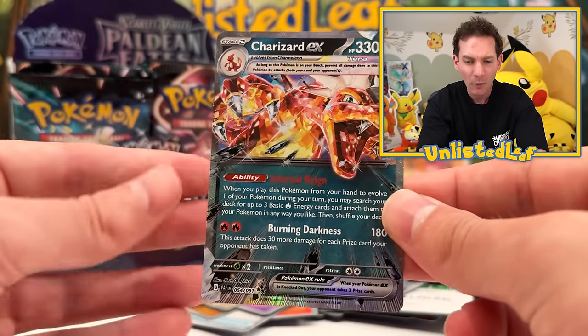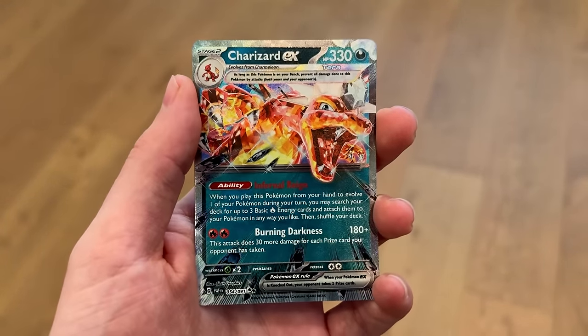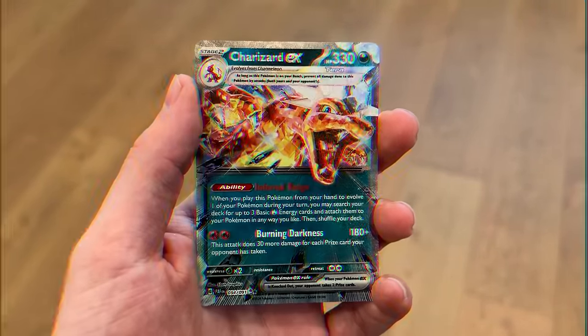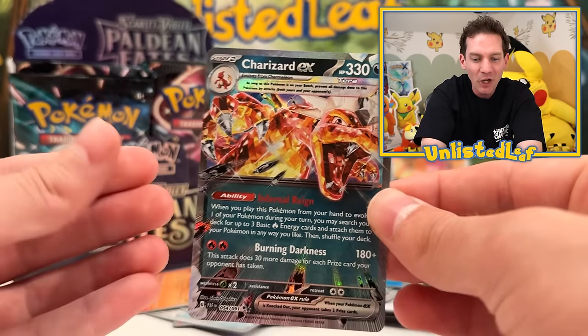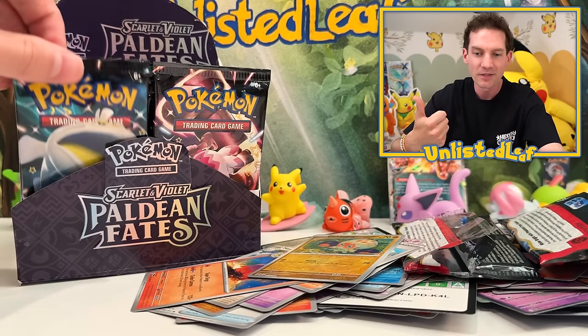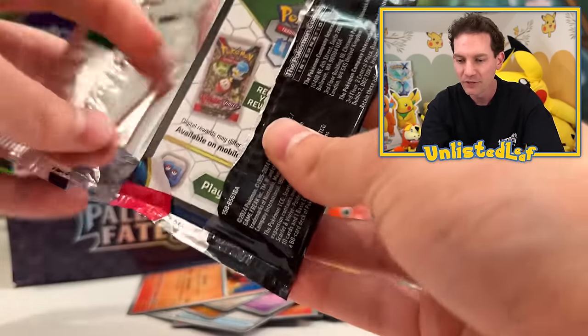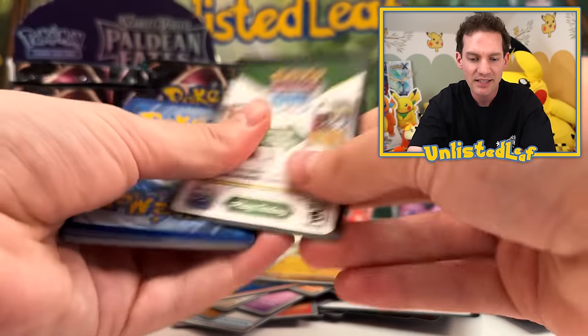Charizard EX! And I love this because you can make the meanest Pokemon card deck with Charizard EX. Burning Darkness is the attack you want to play with. Yo, we pulled a Charizard! It's not shining — calm down. It's not going to go towards our counter. But number one, Charizard pull, and number two, very playable. Especially if you're running a Charizard deck. There's the code cards — I'm going to be Santa Claus today and give away every single code card.